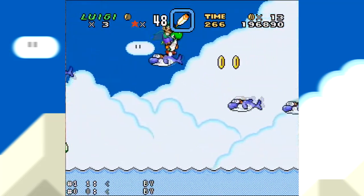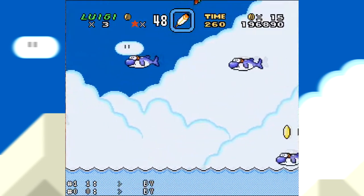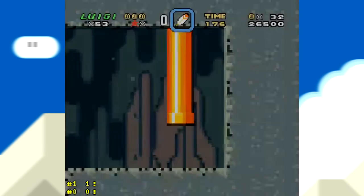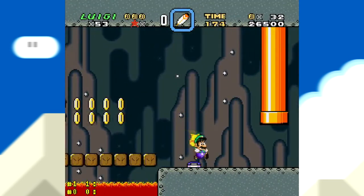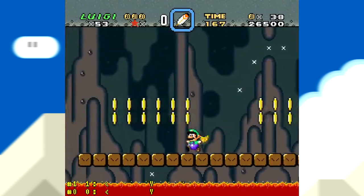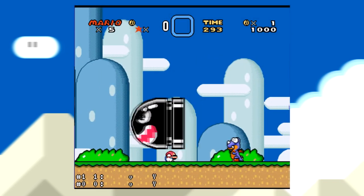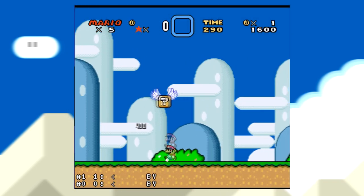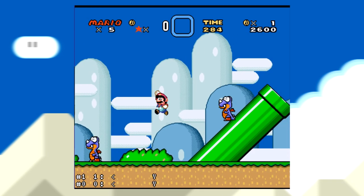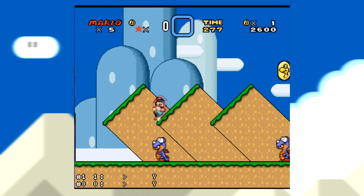Super Mario World is an incredible game that was very successful in its time, and today it is still very popular among lovers of old games. Although many people still play the first game released for the Super Nintendo, there are still many tips and tricks that few people who play this game know about. In this video we're going to check out some very interesting tips and tricks that you can do in Super Mario World that you might not know about. Remembering that these tips can make your game easier if you want to beat this game again. So let's go.